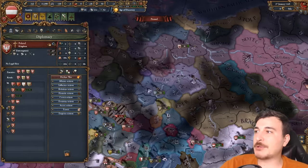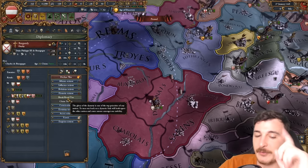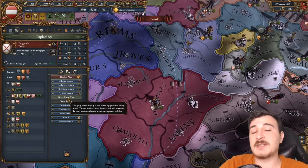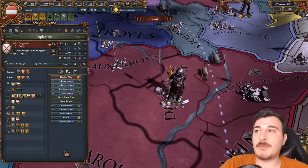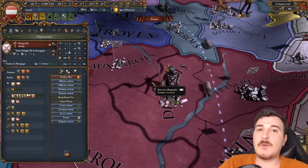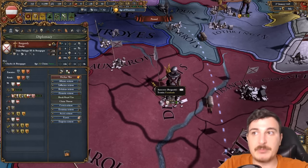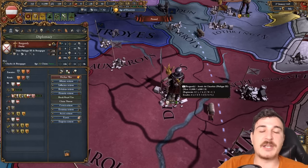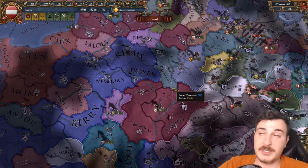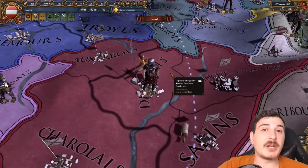I did ally the Poles and I also allied the Burgundians, and I sent a royal marriage. Take note: it increases the chances of you getting the Burgundian inheritance if you're the one that sends the royal marriage. Because if they send you the royal marriage and you accept it, then technically when their leader dies the royal marriage ends. Whereas if you send it, when your leader dies the royal marriage ends. So you get a higher chance of getting the inheritance — plus because we're emperor, we get an even higher chance of getting the inheritance, so basically whenever this guy dies we pretty much have the Burgundian lands.